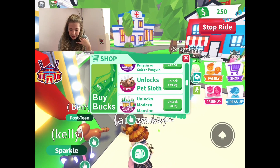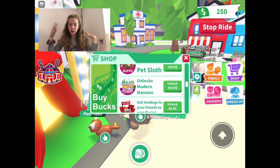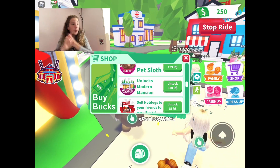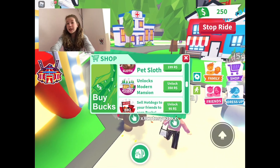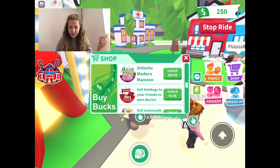Next is the Mansion, which is 303 Robux. It's a big mansion — you get a little pool in it. I've never had one but I've been in these houses and they're really cute. I think it's worth it.